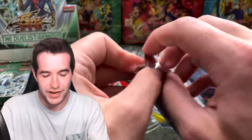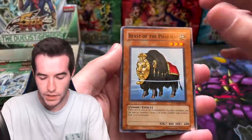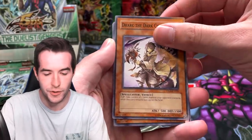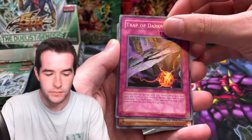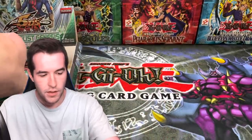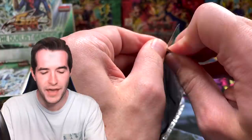Ghost rare — Beast of the Pharaoh, Light Wave Tuning, Dark the Dark Charmer, Oyster Meister, Trap of Darkness, and a Psychic Snail. Bald Head Jump — a few packs left, like three total packs left in this box.